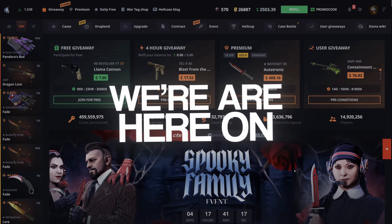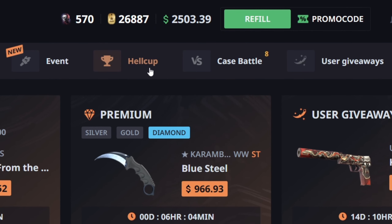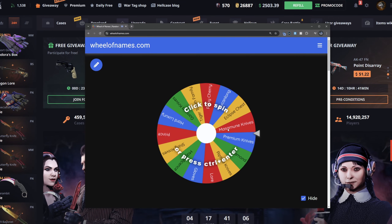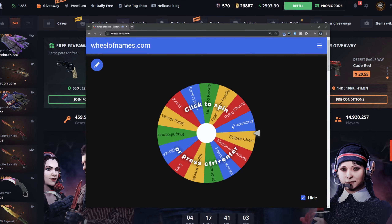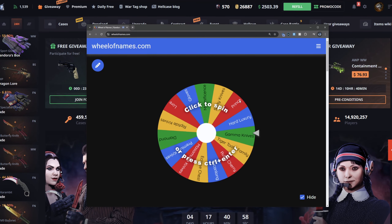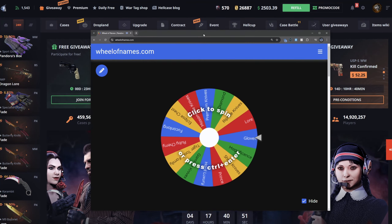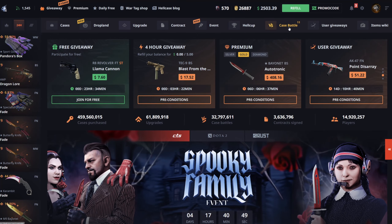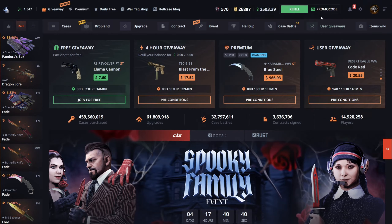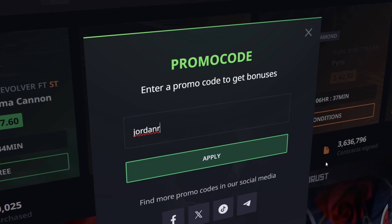We are here on HellCase starting off with 2500 in the balance. I'm back with the wheel and this time it's going to be deciding what cases I put into a case battle. I have the 15 most expensive cases on here — there's a case that costs 500 so hopefully that's not picked too many times. If you want to check out HellCase, make sure you use code jornar to get that plus 10 bonus and some free balance if it's your first time.